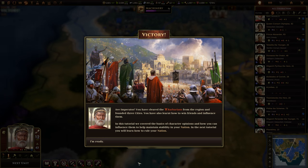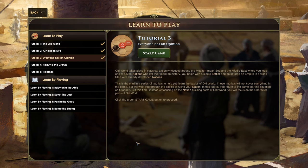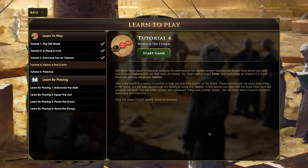Let him eat cake — finally we've done it, man. Ave Impro! You cleared the barbarians from the region and founded a group of three Greek cities. You've also learned how to win friends and influence them. In this tutorial we covered the basics of characters' opinions and how you can influence them and help maintain stability in your nation. In the next tutorial you will learn how to rule your nation. Now anyway guys, we've been going on for quite some time already — it's been already an hour going through some tutorials and I'm still trying to learn. So there's like six more tutorials we'll go through them. But this is just the basics for now. I hope you guys enjoyed this — if you did, give it a like and subscribe to my channel if you're new. If you want to recommend a game to create together, that's possible — just write it down in the comments below or join me in the Discord server. Till then, I shall see you guys — laters.